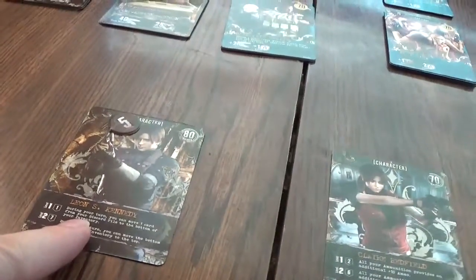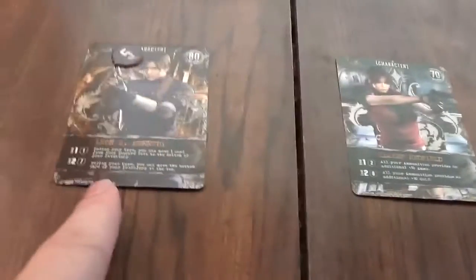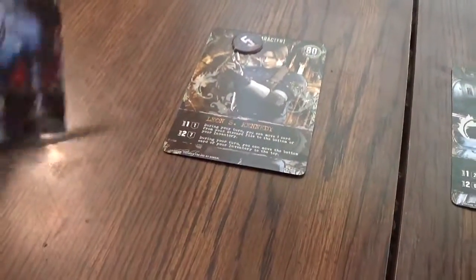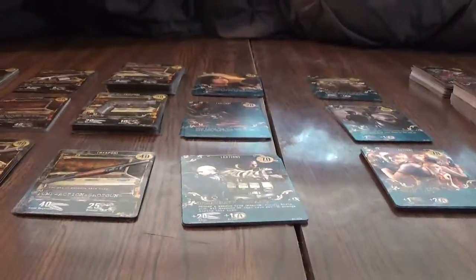Now I can do my thing, and Claire can do her thing as well. You can move one card from your discard pile to the bottom of your inventory. We'll put him right here — and hey, that paid off. Let's shuffle and keep going.